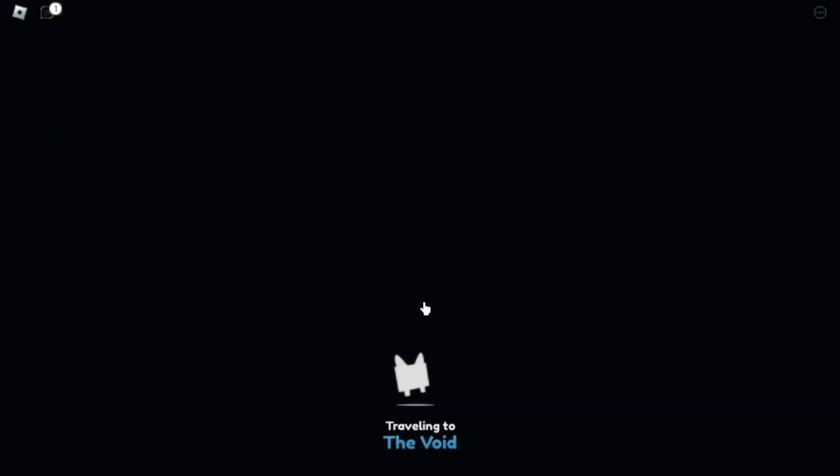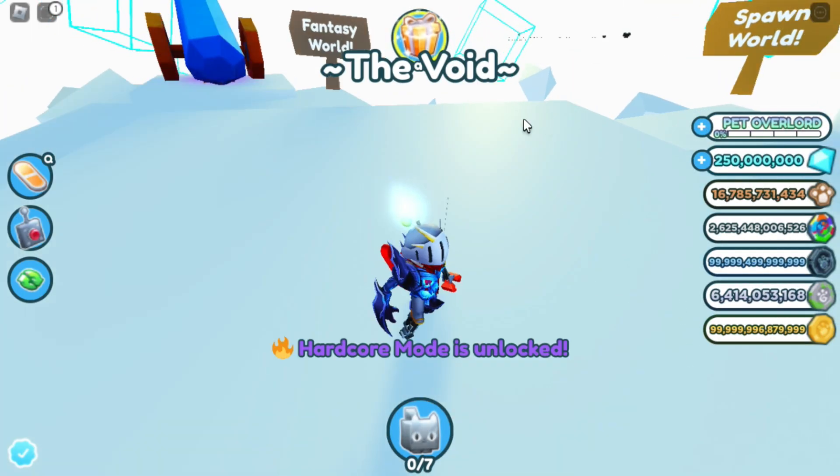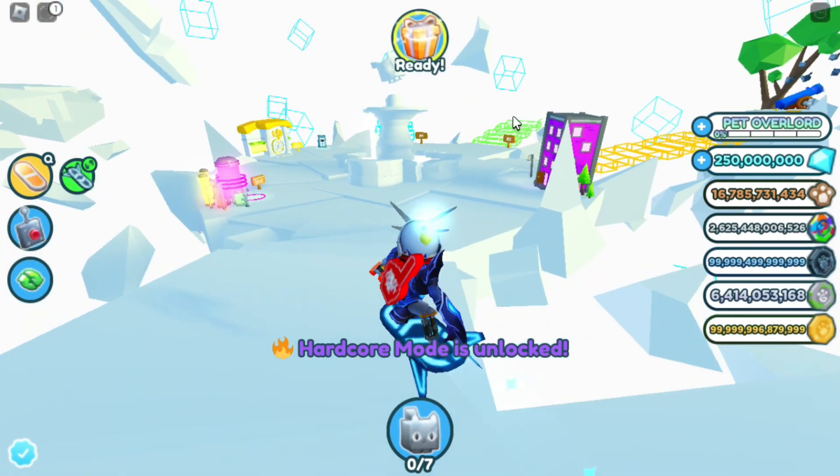To go on hardcore mode you need to have 25% mastery, which the mastery can be obtained by opening eggs, making pets, gold or rainbow, etc.